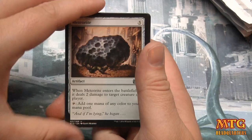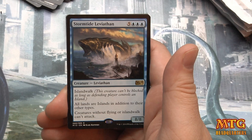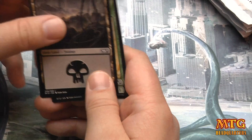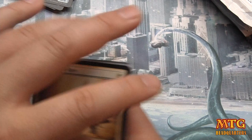So how is M15 going for everybody? Are you already bored with it? Are you ready for Cons? Meteorite — get used to it, it's gonna be around for a while. Staff of the Wild Magus, Paragon of Eternal Wilds, and a rare: Stormtide Leviathan — 8/8 for eight mana. That'll see play in what — tribal Leviathan? If you want to put an eight-drop in your limited deck, the format's slow but it's still an eight-drop.